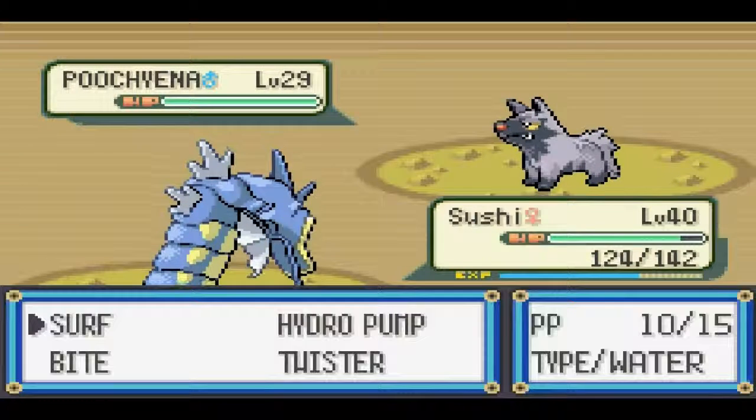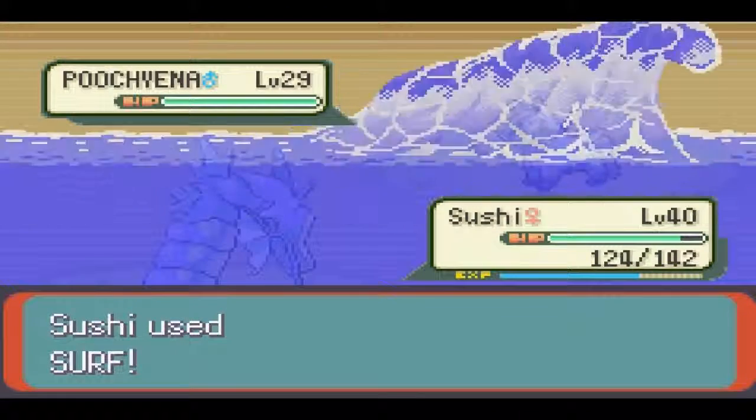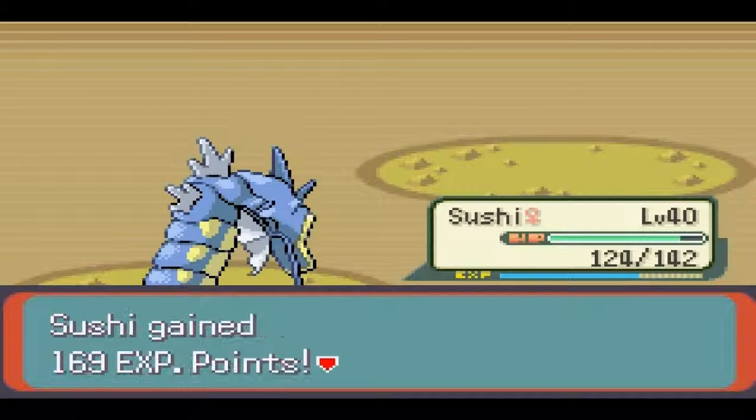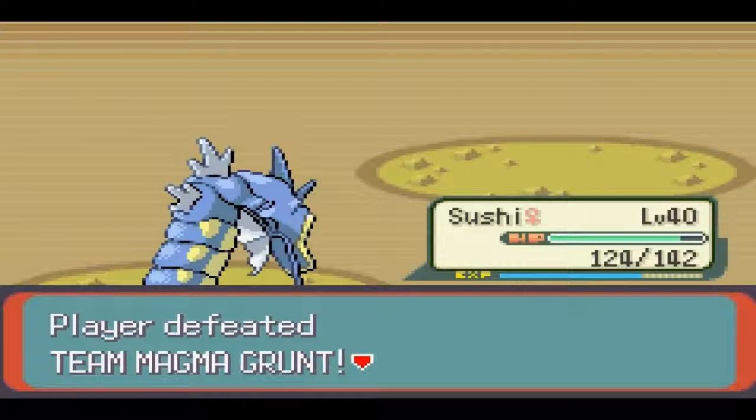I'm a bit tired, as you can tell. I think Surf is going to be enough to kill it, honestly. I know it's not weak to it, but it is 11 levels lower. I'm just going to take out every single Pokemon with Surf and Hydro Pump, and this is going to be so easy it's not even funny.